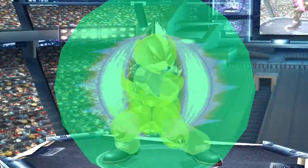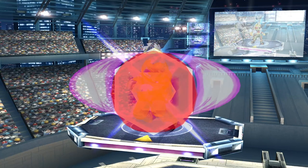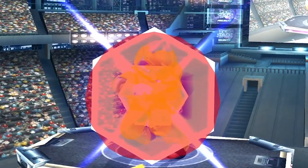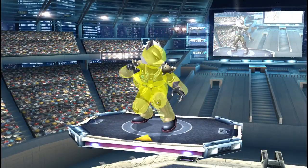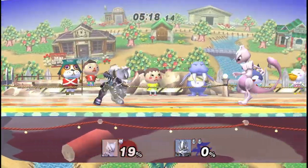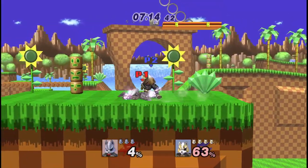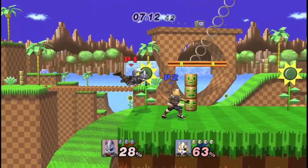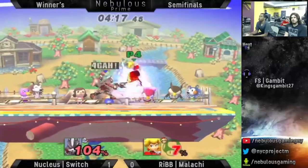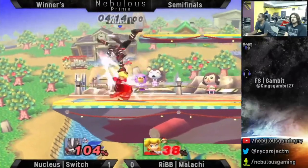Shine is huge — it looks big and it sends at a good angle. Wolf can use it for shield pressure, combos, and of course crouch cancel. Crouch cancel shine ends up being really useful as Wolf because he's heavy, his shine is pretty big, and his crouch goes really low.